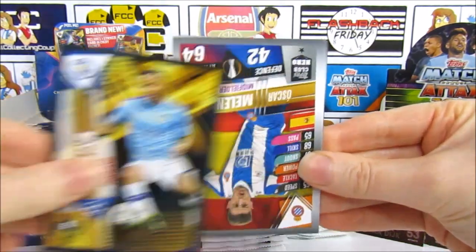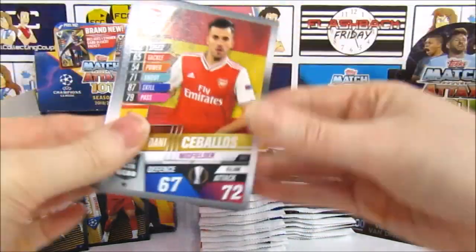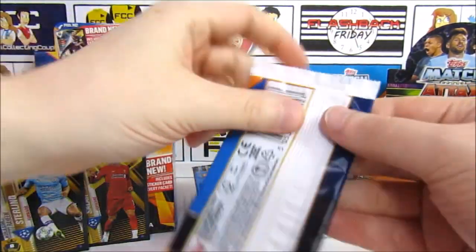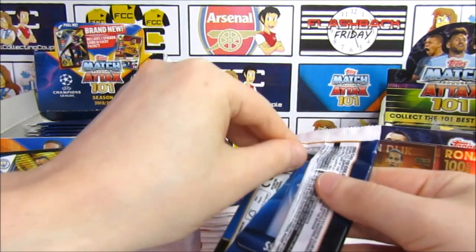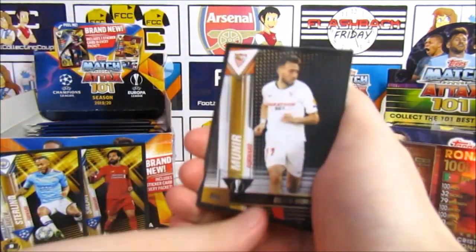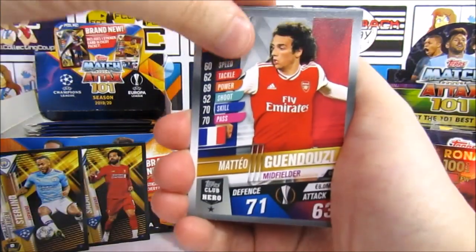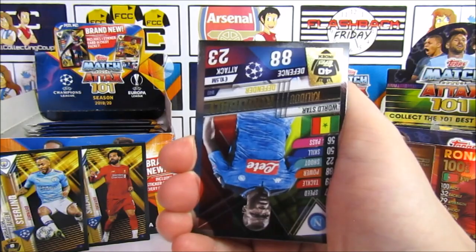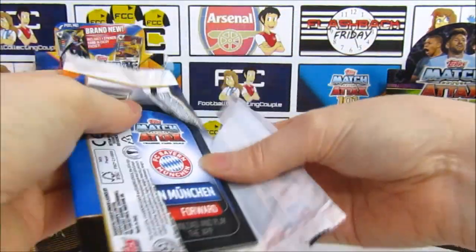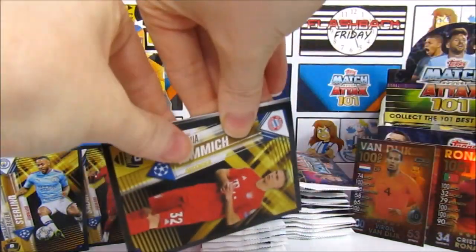There's another code and then another hundred club — Sterling, number eight on the index. Two from this year's collection now. Then Melendo, Van Dyke, Sabalos, Kevin De Bruyne, Rakitic, and Aubameyang. We're not sure how many shiny world stars there are — maybe around 50. We have Cody, Wijnaldum, Guendouzi, Leverkusen, Sarnayin, and Noia. It seems to be one insert in every two packs.